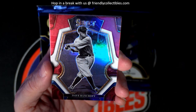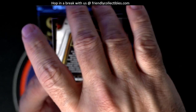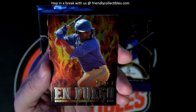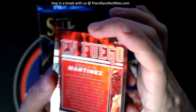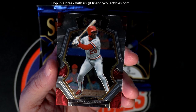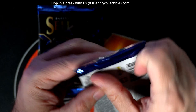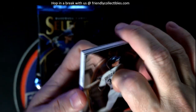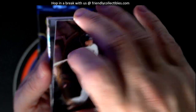Dave Bancroft — no number but it is a prism. In Fuego Select, In Fuego, and this is Elvis Martinez and a Vince Coleman — the fast, streaky Vince Coleman. No auto in that pack. I thought there would be, so I've gotta say it's gonna be an auto in this next pack.